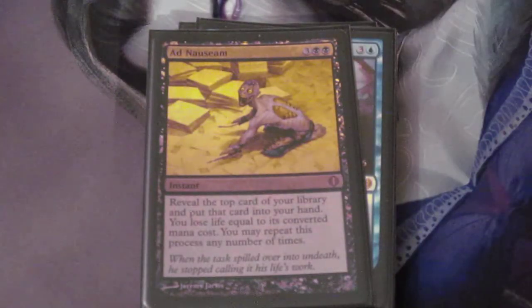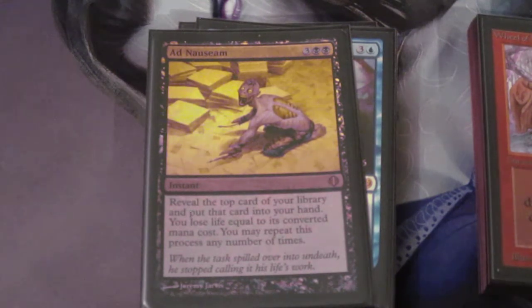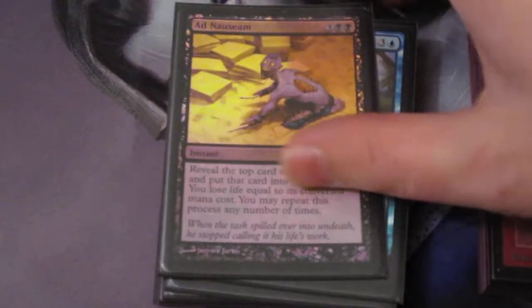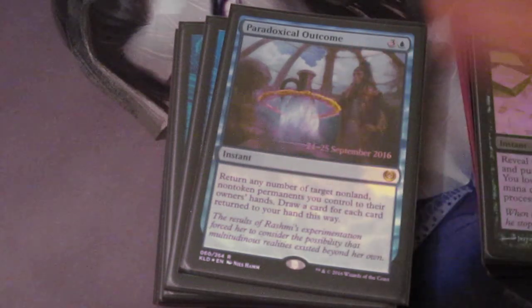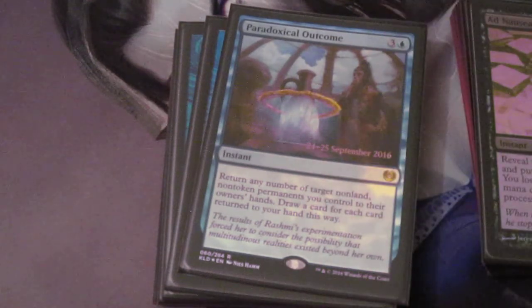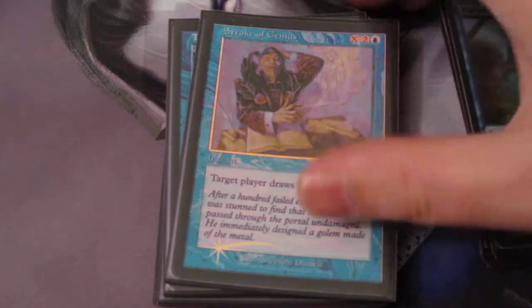Ad Nauseam is here. We do have some high-end mana rocks — a 5-drop in Paradox Engine, a 5-drop in Gilded Lotus, and a 6-drop in Time Spiral — but really most of our deck is three or less. So Ad Nauseam is here so we can end of turn just draw real hard, real fast, and hopefully get there. We have Paradoxical Outcome, which is fun. With Paradox Engine and two mana rocks out, we can pick up our rocks, draw, and keep building up extra mana. We have a Stroke of Genius as an instant-speed draw, so we can end of turn refill our hand after we dump a bunch of mana rocks. And Time Spiral, which is another refill.